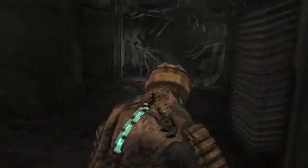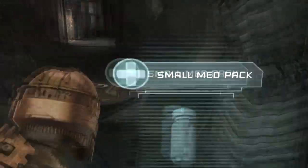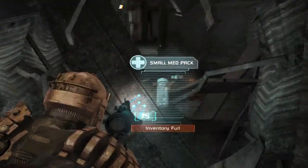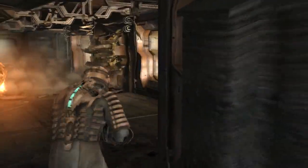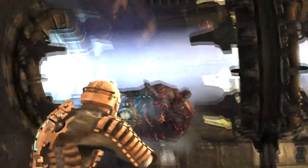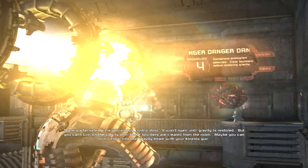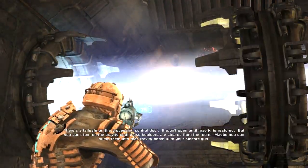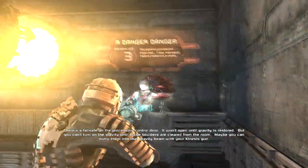That's just the asteroid that log was talking about. So who's surprised the mining deck has a zero gravity area? Oh, look at all that loot! Of course you can't just tether it - the game doesn't want us getting any advantages. There's a failsafe on the processing control door: it won't open until gravity is restored, but you can't turn on the gravity until those boulders are cleared from the room.